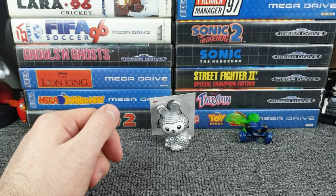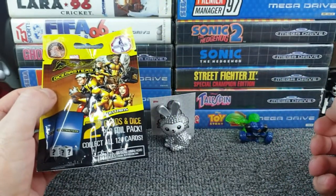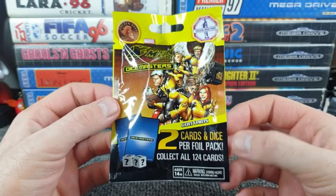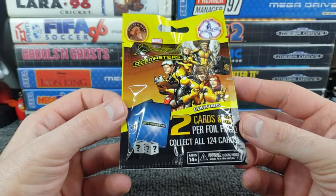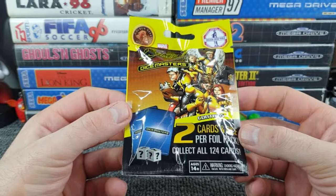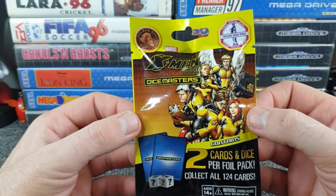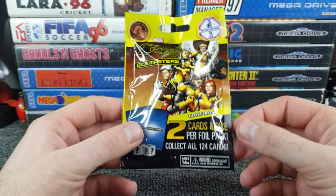Third bag - it's upside down as well. And why is everything now coming in pairs? I've never had anything in a pair in a blind bag and suddenly I get two packs that have pairs of stuff. We've got two cards and a die per foil pack - collect all 124 cards. Cards in a blind bag and you only get two! There are 124, so you need to buy 62 packs without getting doubles to complete the set. This was 99p - it's X-Men Dice Masters: First Class.